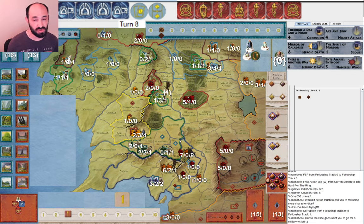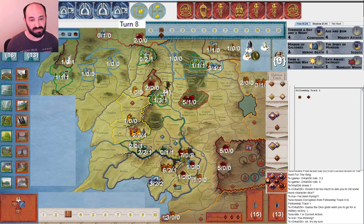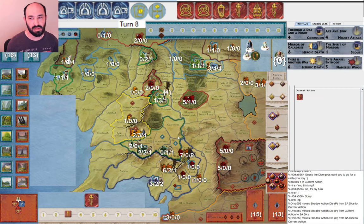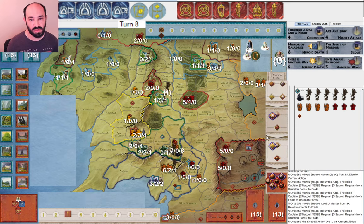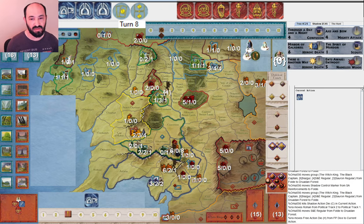My opponent moves armies going to take care of Rohan, and they very intelligently leave one unit behind in Druadan Forest — that prevents Path of the Woses. They don't know that I discarded it. Path of the Woses lets you teleport a Rohan army to Minas Tirith, and if Minas Tirith is controlled by Shadow, you can put it in an adjacent location: Druadan Forest, Osgiliath, or Lasarnach. By leaving one unit in each of those, they are preventing me entirely from using Path of the Woses. If Minas Tirith is controlled by Shadow, you don't even need a unit in Minas Tirith itself.